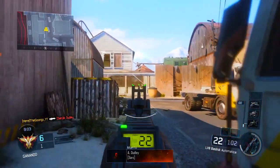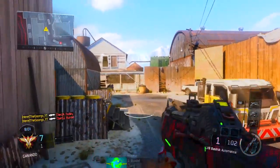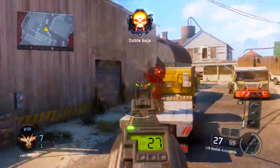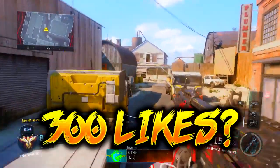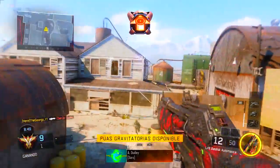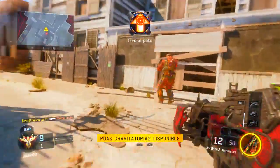If you guys missed my first video on the DLC weapons, I actually showcased the HLX 4, which was the brand new submachine gun. If you missed that video, a link can be found down in the description. There were three new weapons released today: we have the HLX 4, which I already uploaded a video about, and then we have the LV8 Basilisk, which right here you guys can see is the brand new assault rifle.